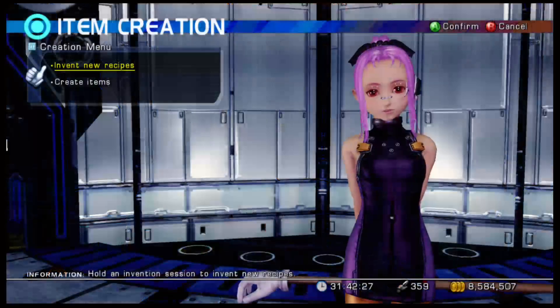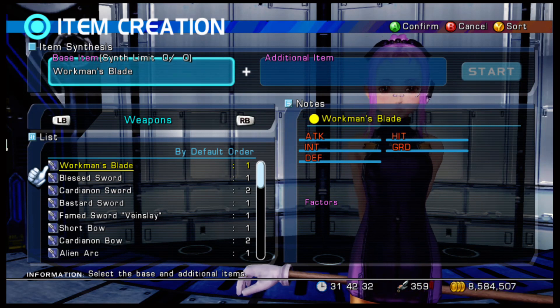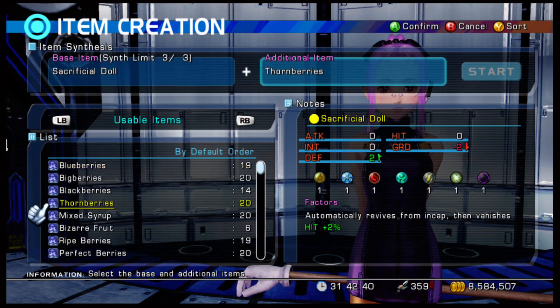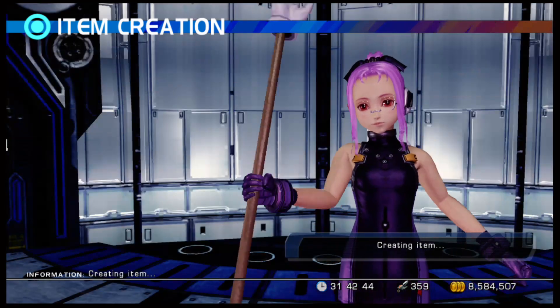I still need to find a mana ribbon so I can do the scumbag slayer build, but this also works with the sacrificial doll. You grab it, put your aqua berries on there — I'm going to do that anyway because I'll be doing something else.